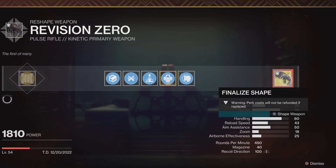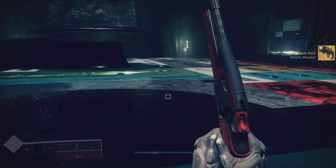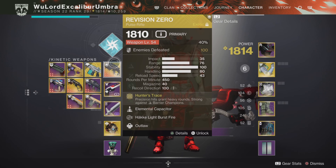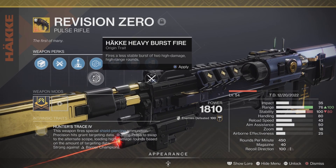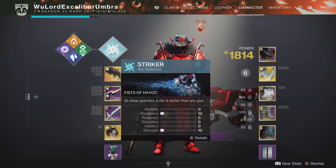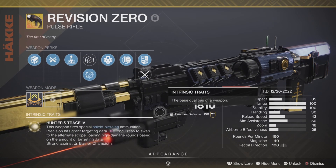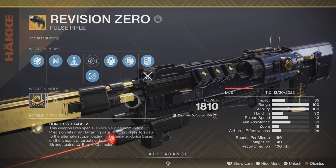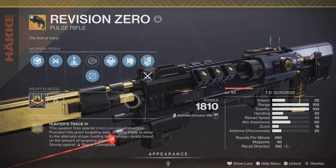Before I finish, let me go over the Revision Zero's stats. You can see it has 100 stability and 80 handling. If I swap to two-burst round mode, it changes to 100 range instead, but you lose 20 stability. However, if I go to Void 3.0 — you now have 100 recoil direction, 100 range, and 100 stability, at the cost of handling. Warlocks with the Foetracer aspect have an easier time boosting handling when in two-burst round mode.